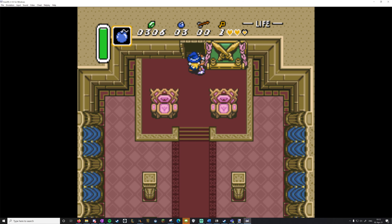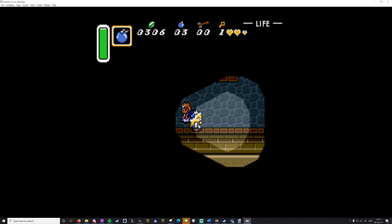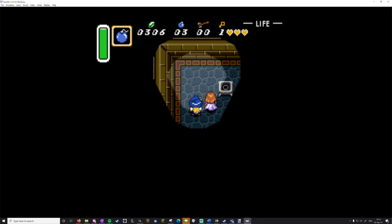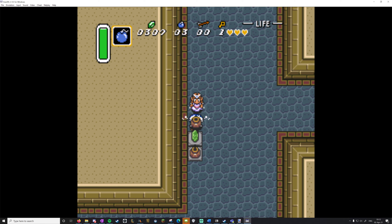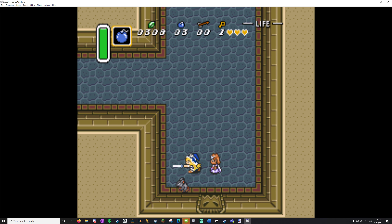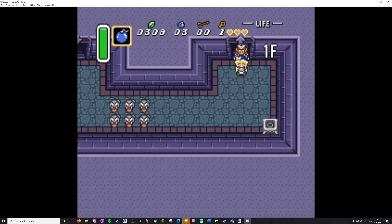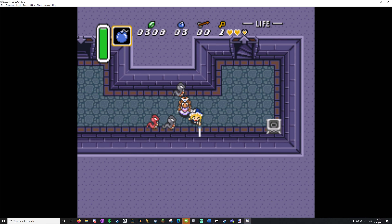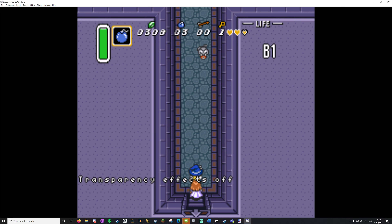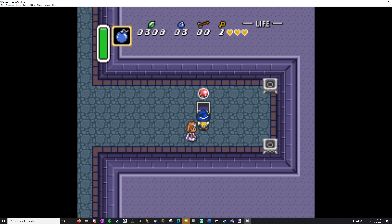The sewers and Hyrule Castle are two different locations — I'm in a completely different area with its own map. Since this is a demonstration, I'm just going to cheat. Normally you would be in darkness — this is the only place in the game where you'll be allowed to have a lamp. Here's our first chest on the right, and it's the moon pearl.